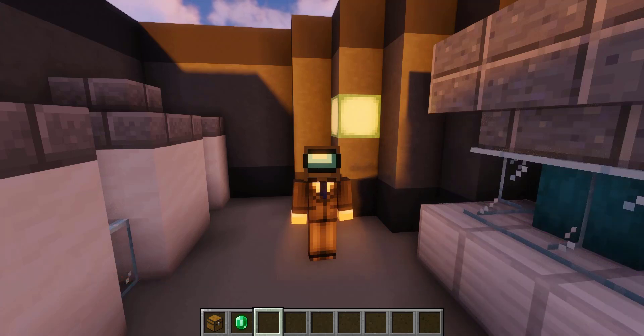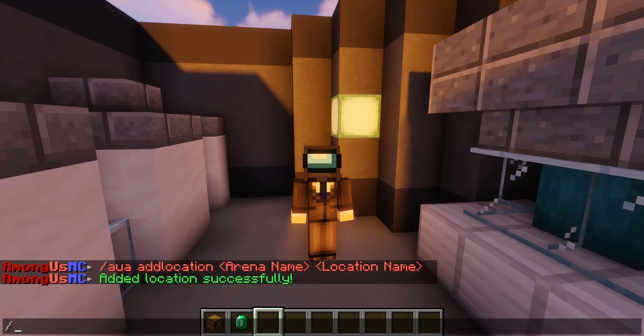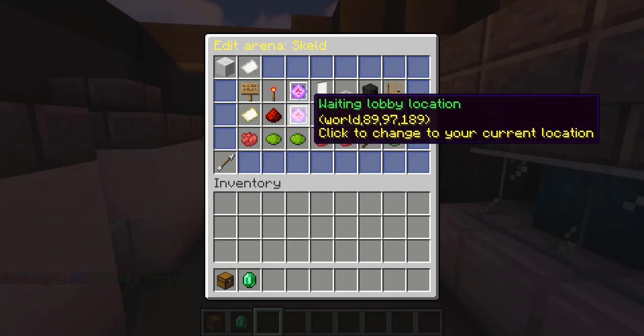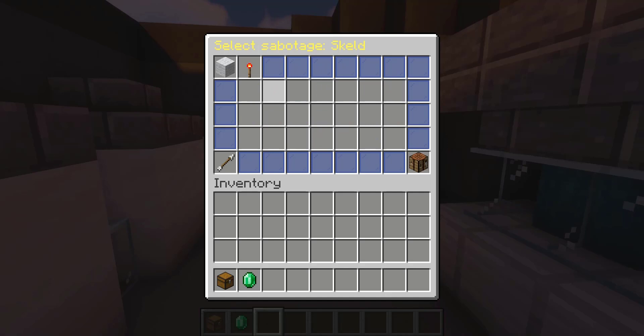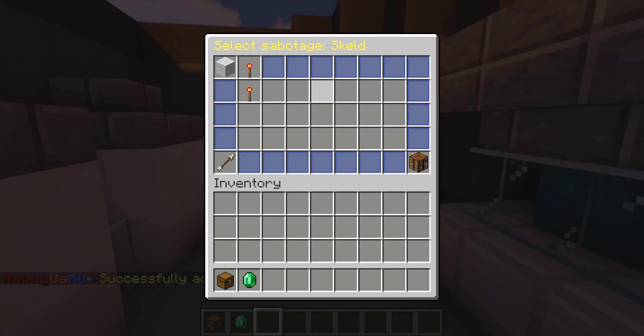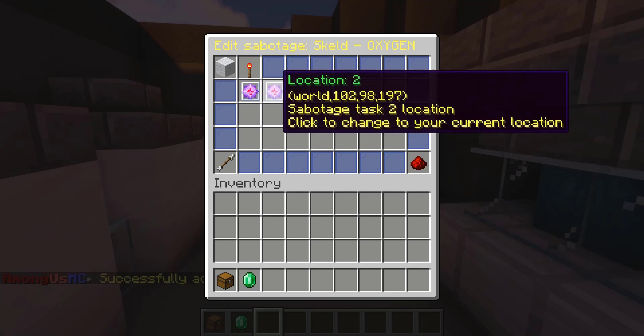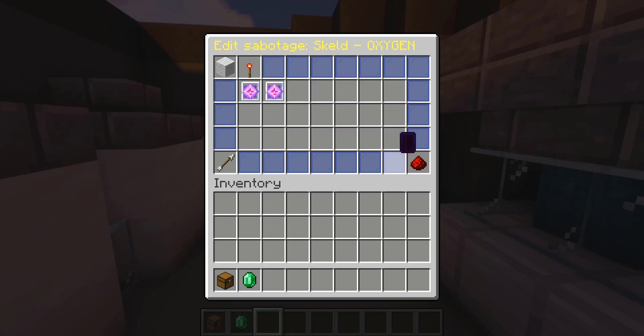Now I'm going to show you guys how to add in a sabotage. First things first, you have to make sure you have a proper location for the sabotage. So we're going to add in O2 as a location. Next up, we are going to go back to slash AUASETUP and then Skelb. We have sabotages available to edit. We're going to add in a sabotage — we have oxygen — so we can go ahead and add this in the oxygen room. And bang, we can look at the locations added for the sabotage for the oxygen room, and you can also delete the sabotage as well.